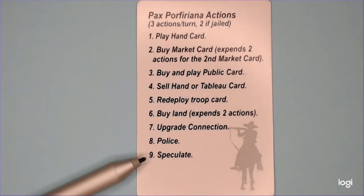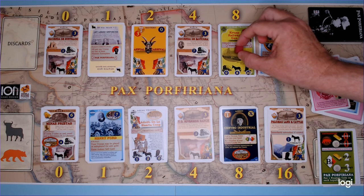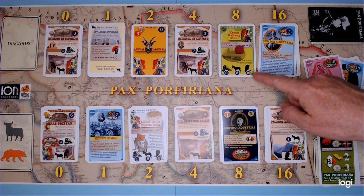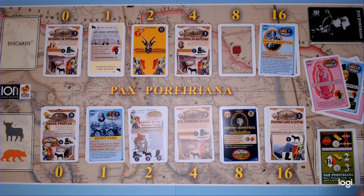The ninth option is to take the speculate action and place one of your cubes on a card in the market. A player places one of their cubes on a market card — for instance, a red player could place a speculate cube on the Krupp Railway Gun. The benefit is that when and if that card is bought, the money paid goes not to the bank but to the owner of the speculate cube. So if the blue player buys the Krupp Railway Company, the card goes to the blue player's hand, the eight gold is paid to the red player, and the red player regains their cube back to their supply.